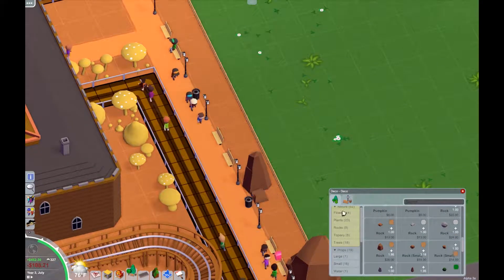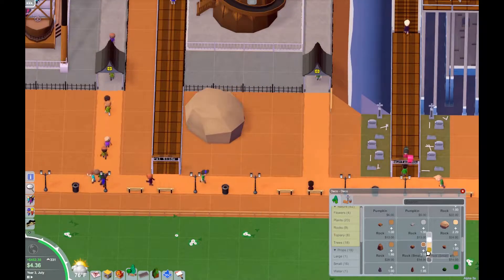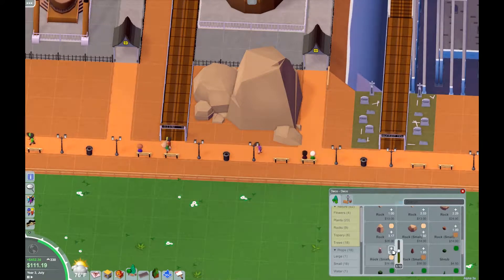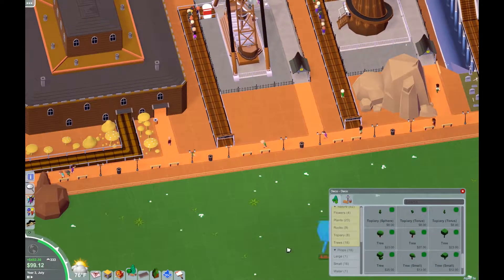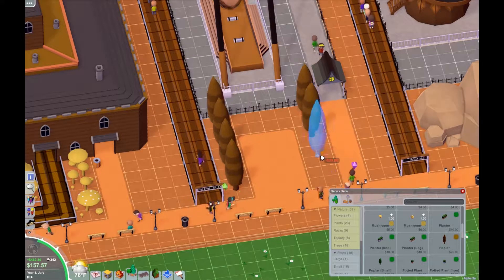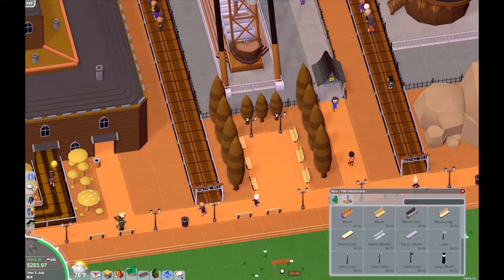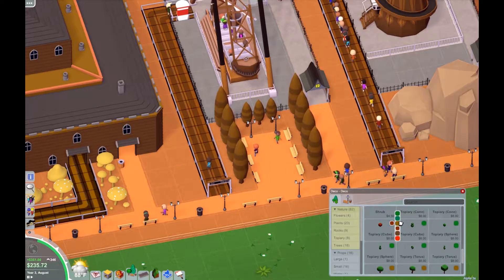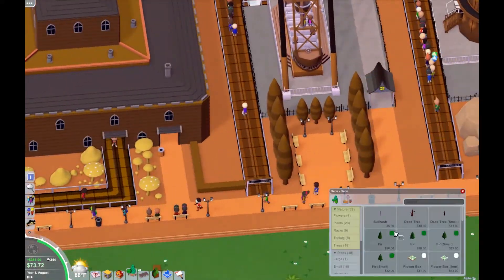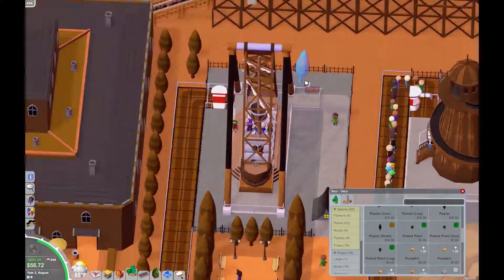I decided I'm going to put down some rocks — that's going to be the main type of scenery over here. A couple towards the entrance to this area, and then a bunch in front of each ride to fill in those bare gaps out front. I'm also placing a little plaza where people can come and sit underneath the rides — you know, if mom wants to go watch little Jimmy on the swinging ship. I'm pretty pleased with it, it looks nice and somewhat realistic. Then I add a little hedge divider between these two rides just to make it look less like there's empty space in between.